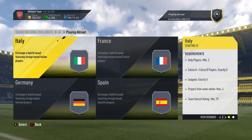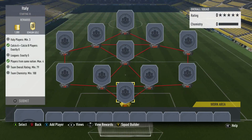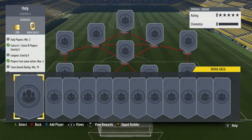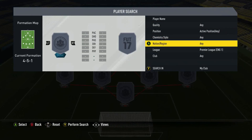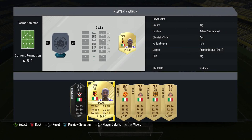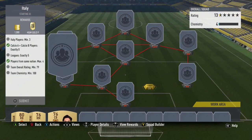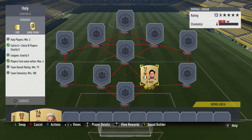That's the first SBC done. We get a gold pack for 500 coins, we complete the Foreign Players which gets an all-players pack and 1,000 coins. So far we've picked up four packs. Next up is Playing Abroad - Italy to start with. We need three Italian players, no Calcio A or Calcio B players, five leagues exactly, four from the same nation, minimum rating of 79. So let's go for the BPL and get Italian players first.